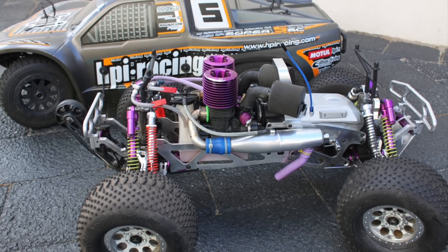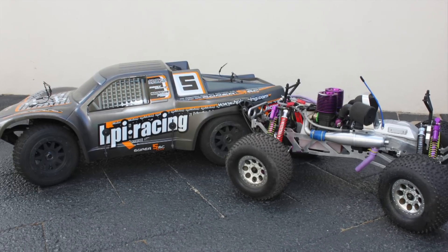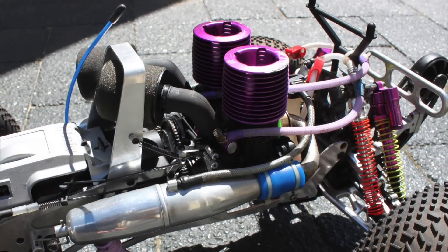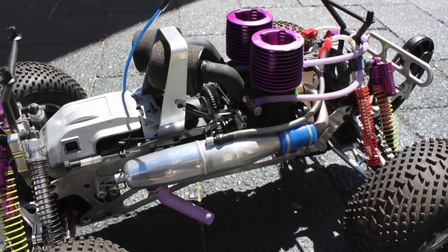Today in Stupid Fast RC, we're bringing out the big guns in the grudge match of the season. In the left corner, we have the HPI 5SC. This car is so big that midgets use it as a go-kart. It's up against the HPI Twinzilla. This car was so scary that HPI had to stop making it, and we can only get it out at Halloween.